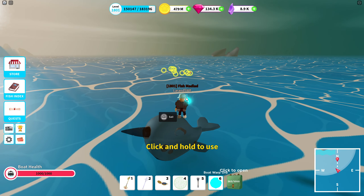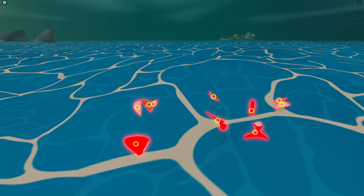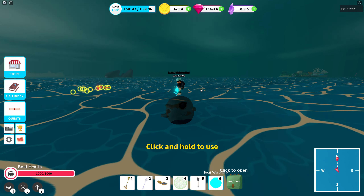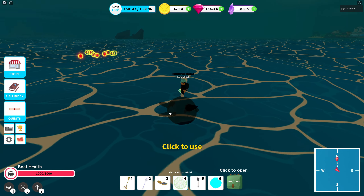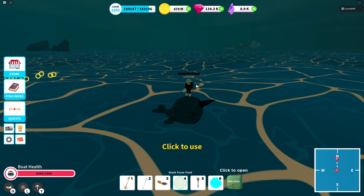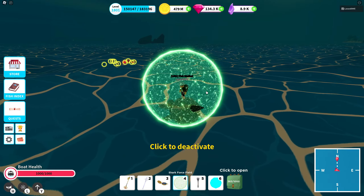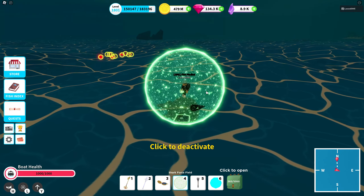The surface loot is there — no shark eggs this time, those are hard to find. Regardless, that's one way to use the shark force field to efficiently take epic and mythic shipwrecks. If you approach with a different boat, just jump in with the force field enabled and the sharks and orcas will reset near the shipwreck.